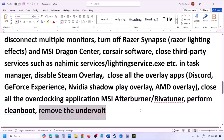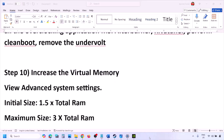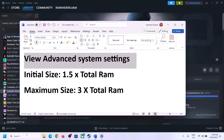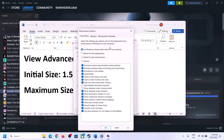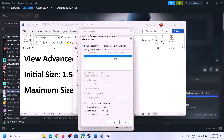The next step is to increase virtual memory. Type View Advanced System Settings in the Windows search box and open it. Click on Settings under Performance, go to the Advanced tab, click Change, and uncheck the box that says 'Automatically manage paging file size for all drives.' Then select the drive where the game is installed.